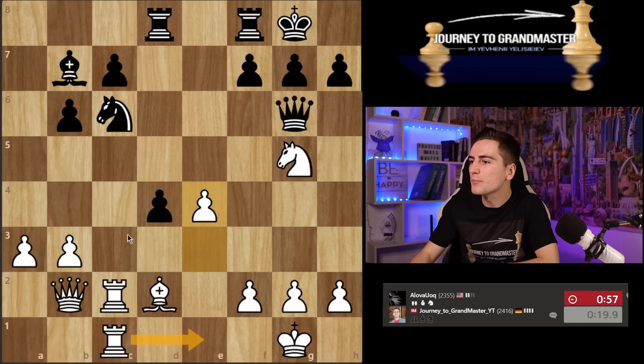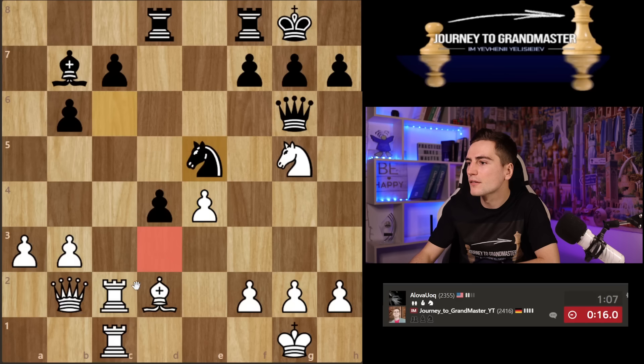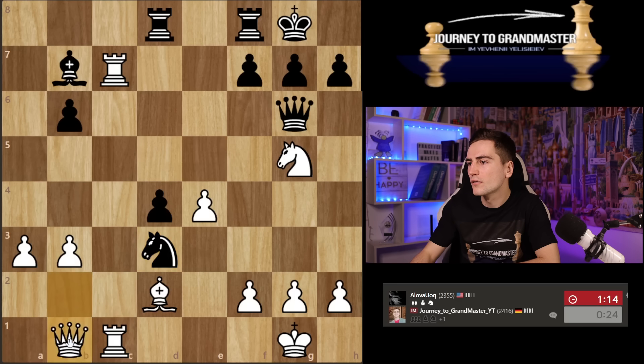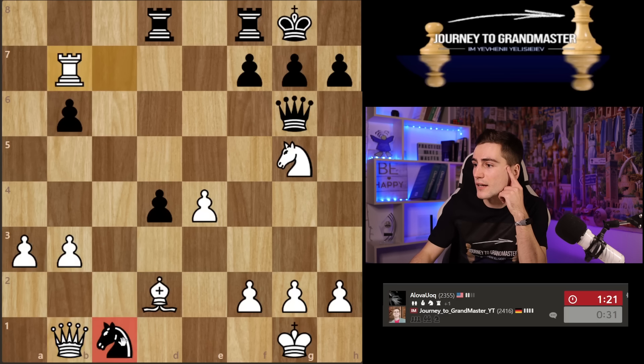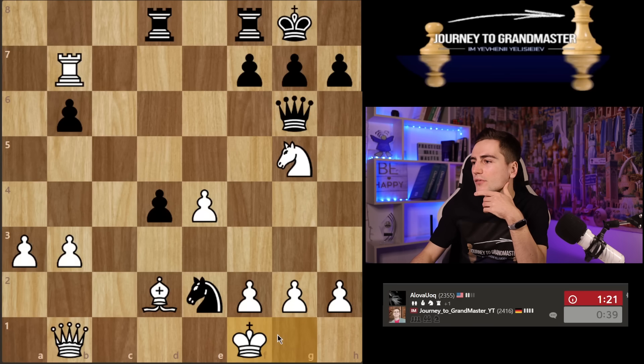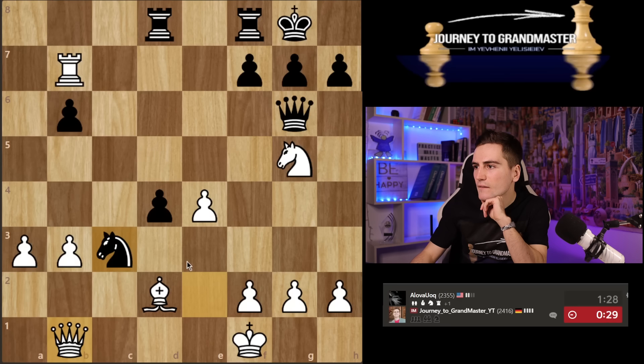I have developed all of my pieces but it doesn't help me because I'm not in time with my threats. Now g3 is a threat. I don't have time to calculate anything else. Now I'll take here because that piece is hanging, and I played queen c2 not to run into d3 with a tempo after knight check. Unfortunately it's a check — I have to spend more time. But I do have a pawn for an exchange.